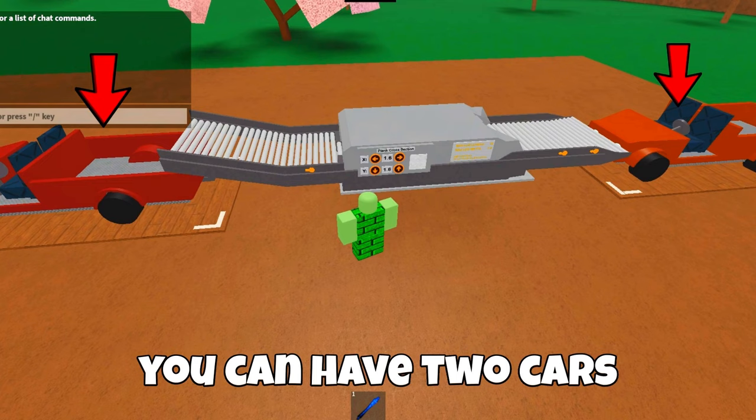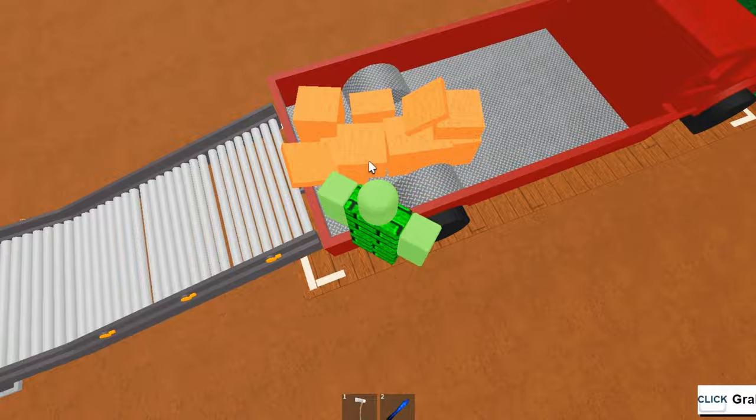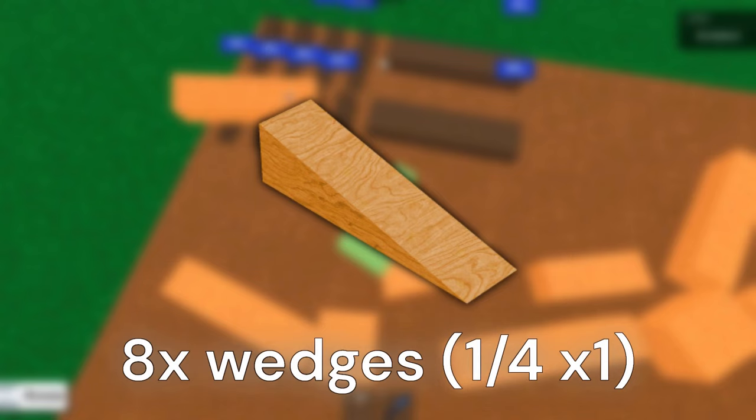The second sawmill setup is the advanced sawmill setup. It includes an auto unloader and a car loader. The materials are four straight conveyors, four tilted conveyors, eight 1/4x1 wedges, and four smooth walls.